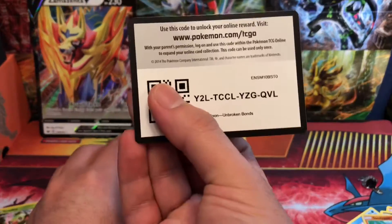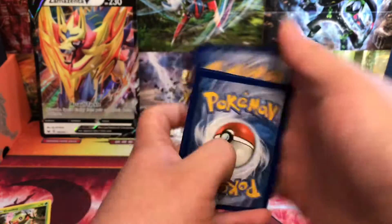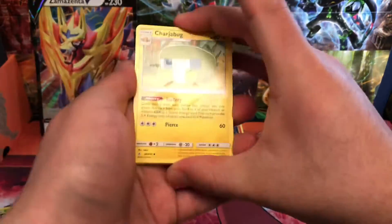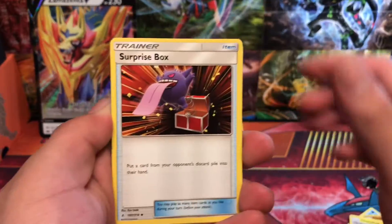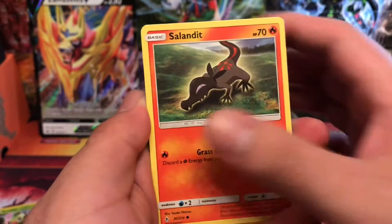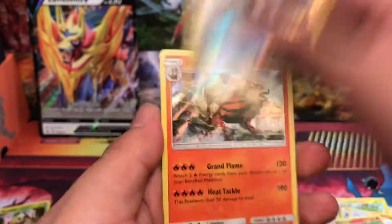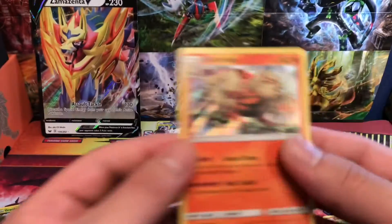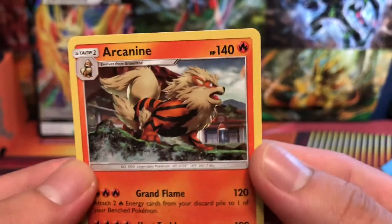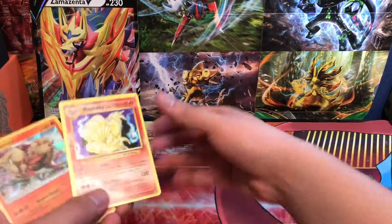Here's your final code card for the year. Alright — Charjabug, Torracat, Surprise Box, Darumaka, Sandile, Stundy, Koffing, Archen, another Archen reverse, and an Arcanine — great holo there. Look at that artwork, got the Pokémon Center right there. Pretty awesome.